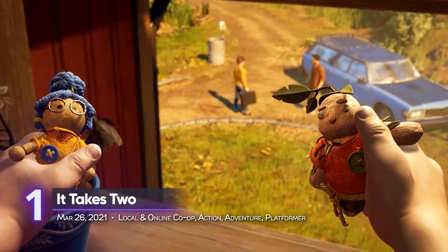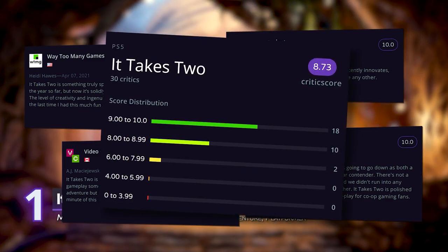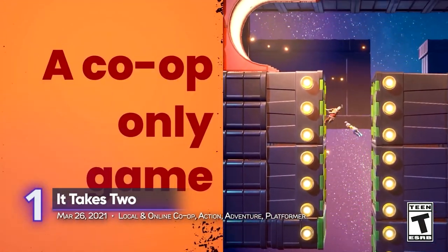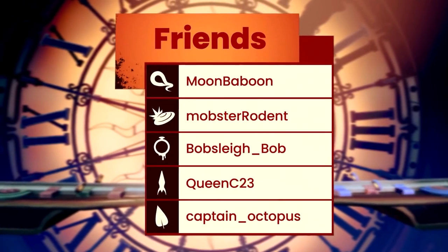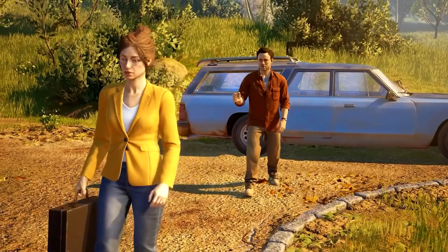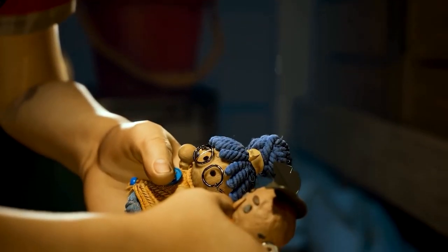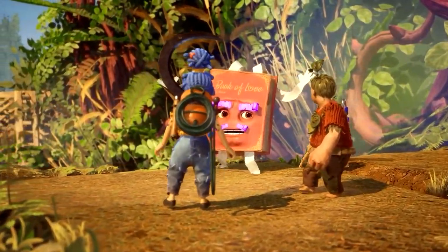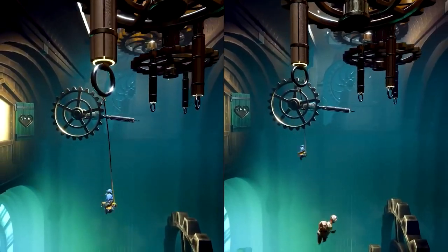It Takes Two — considered by many critics and gamers as the best co-op game this year, It Takes Two is a rollercoaster of enjoyment that's perfect to play with a significant other, a sibling, or best friend. The theme of divorce and marriage is strong in this game. To get past these marital issues, work together with your partner in unique levels that never overstay their welcome. It's best played blind so you can witness the many surprises the game has firsthand.